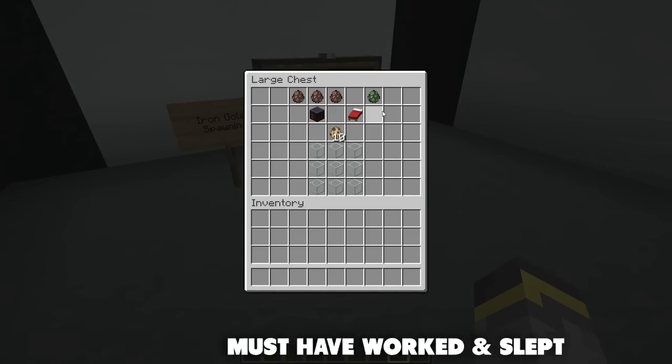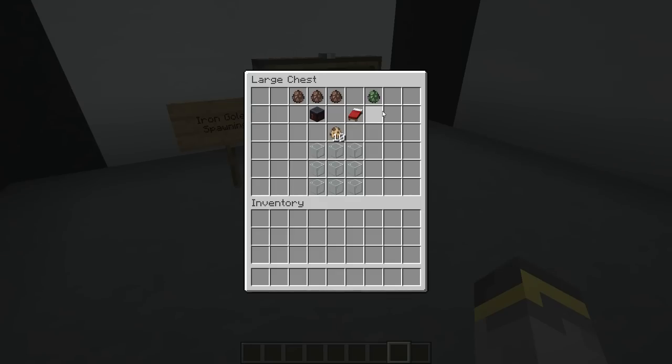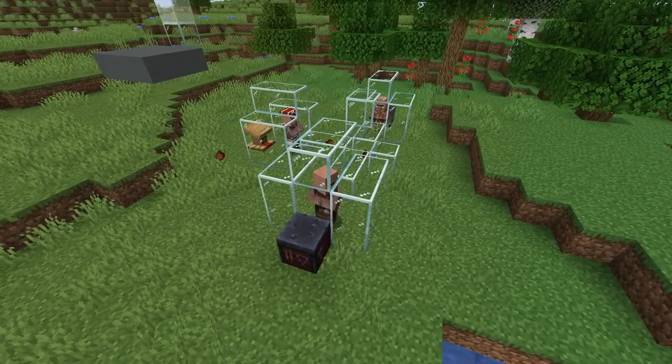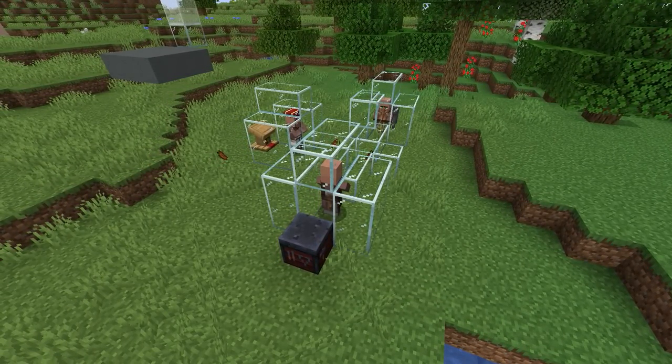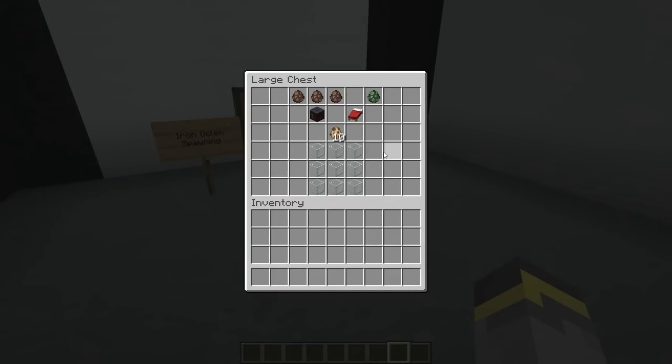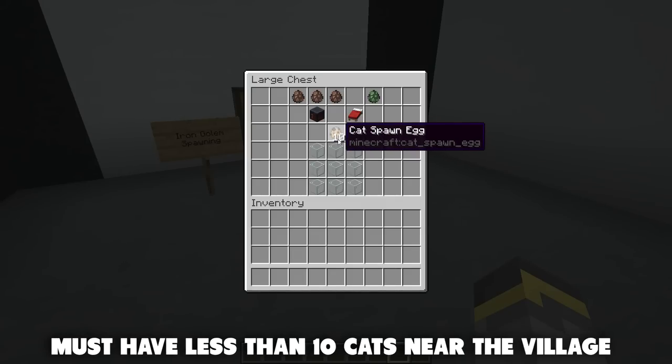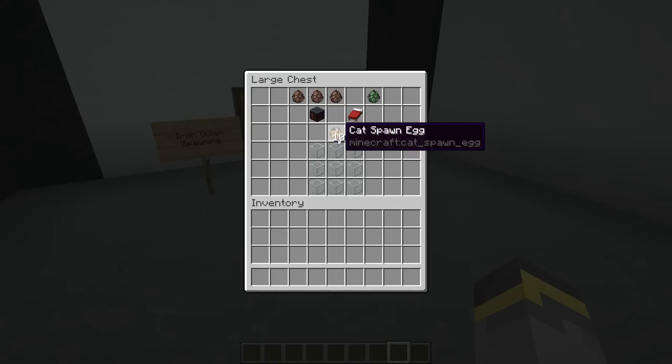Villagers will also need to have worked and slept, so you will need a day-night cycle and villager cycles in your world. This setup over here would not work because there are no beds and these villagers would not be able to sleep. There is also a cat cap in villages — an iron farm is also going to be a cat farm. Cats will spawn in villages; the cat cap is 10 cats per village. If this cat cap is met, no iron golems will spawn.